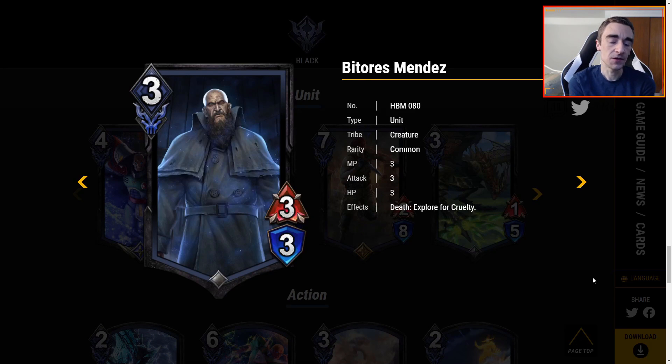Mendez is 3 MP for a 3-3 — fine stats across the board. Death Explore for Cruelty. Cruelty is fine, I've never been particularly impressed with it — I'd usually rather just be playing other pump spells. Yes, this is Explore so it doesn't count as one of your 30 cards, making Mendez kind of like a 2-for-1. It's a fine card, but I just don't really see myself playing Mendez.